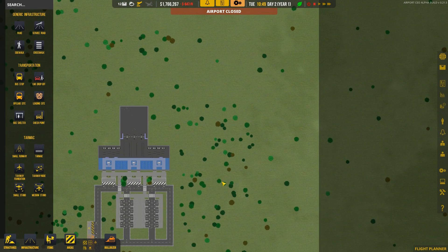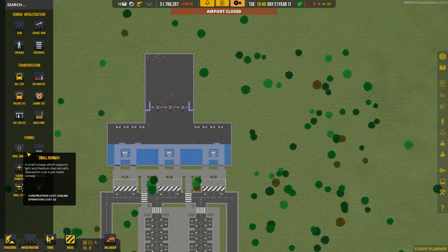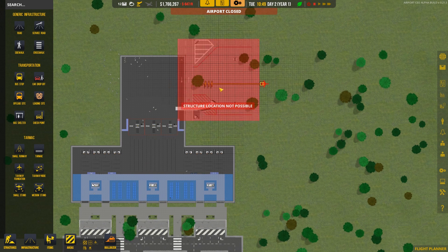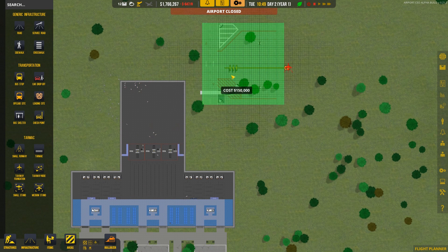The first thing I wanted to check is how big the medium stand is. This is actually the biggest stand in the game so far. This is what connects to the terminals — it's where people are going to come in, check in, and get onto a flight.